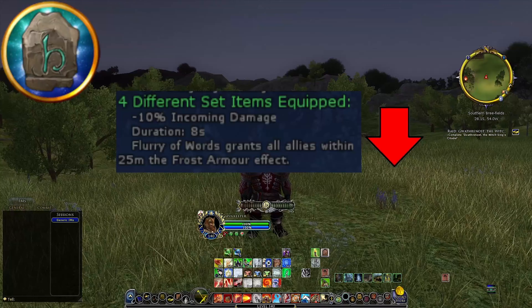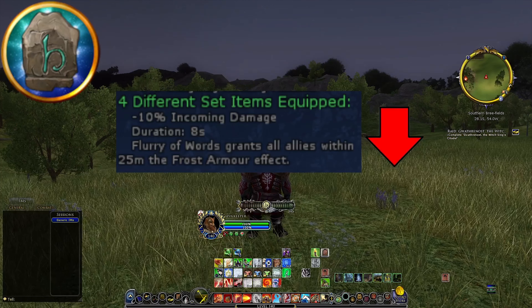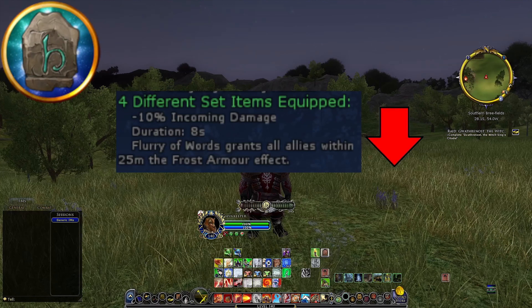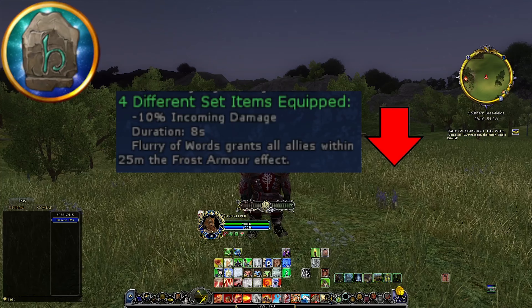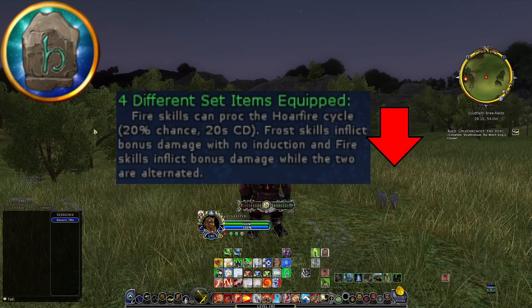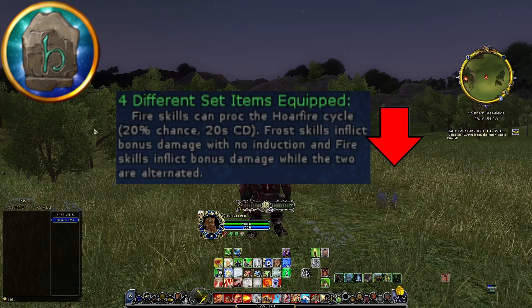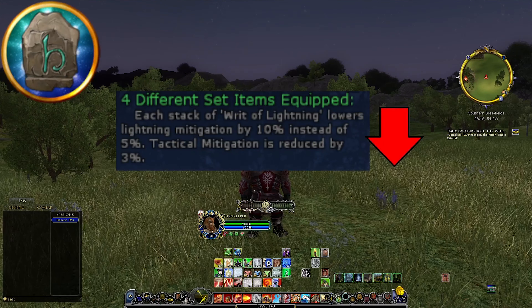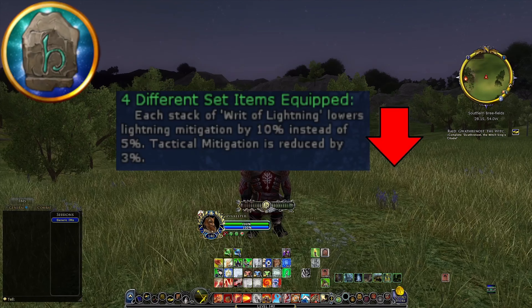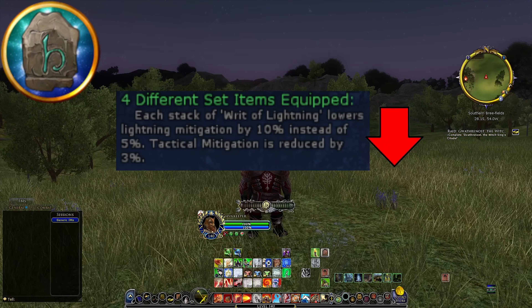For the Runekeeper, the blue set bonus — minus 10% incoming damage for 8 seconds every time you use Flurry of Words and they're within 25 meters — is definitely a nerf for the Runekeeper to lose as a healer. Although some people don't really like the Horefire cycle set bonus, you actually get a DPS increase from using this set, so it's a definite nerf. The yellow Runekeeper set is also a nerf, losing the double potency of your Rite of Lightning mitigation debuff and also losing the tactical mitigation reduction by 3%.